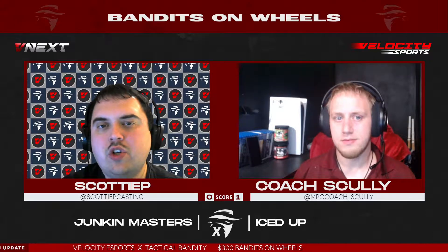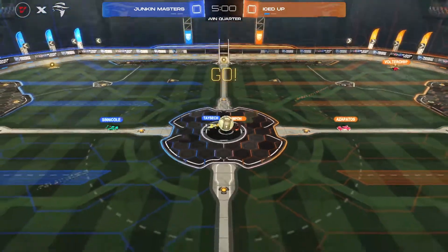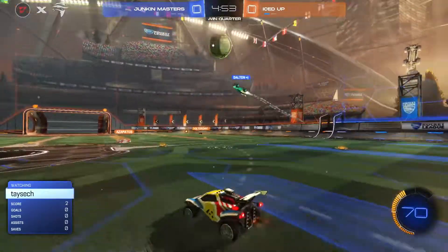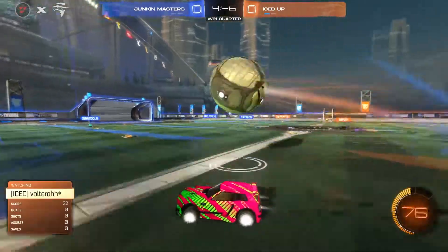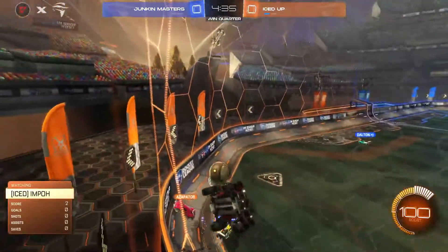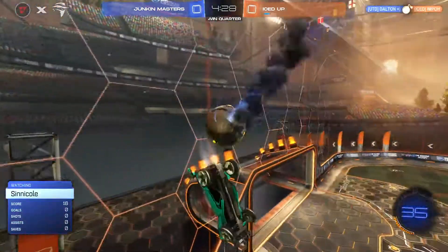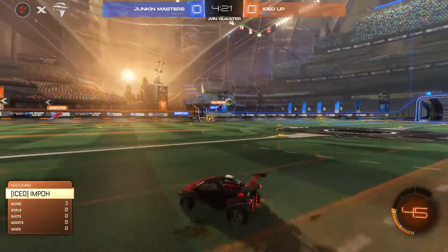It was a very even game to start but once Iced Up drew first blood it was all downhill from there. Junkin Masters got a consolation goal but they're going to need a lot more than that to force a game three. Dalton tries an air dribble over to his teammate but it remains in the middle and goes straight to Voltero. Taysek tries to slow down the play but Iced Up is not phased. He was looking for a flick angle but lost the handle. Cineco puts it down to Taysek and that's whipped wide — had plenty of net to shoot at but couldn't get the contact he wanted.